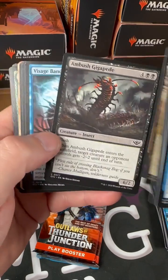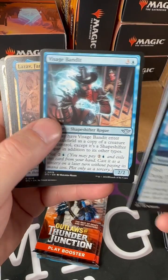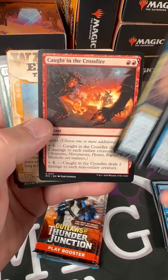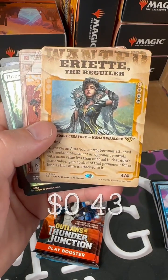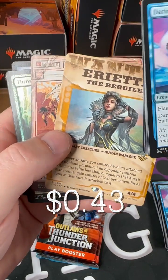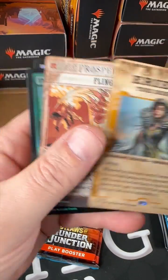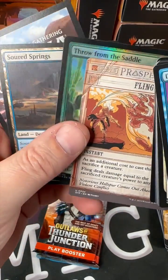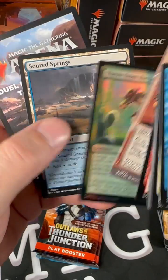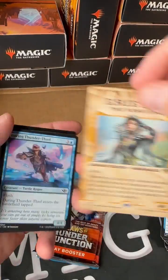Pack three: Mirage Mesa, Ambush Gigapede, Visage Bandit, Lazav, Familiar Stranger, Caught in the Crossfire. We got Ready the Beguiler — she's kind of neat, some aura stuff going on, pretty cool. And we got Fling as our wanted poster card.